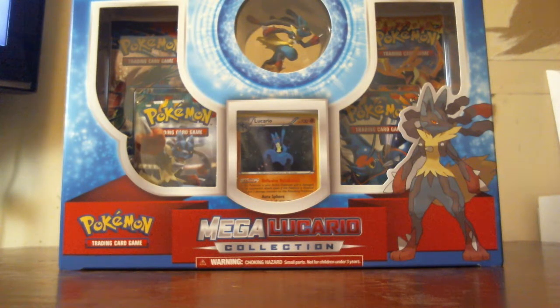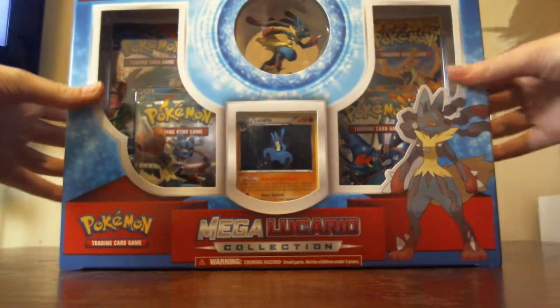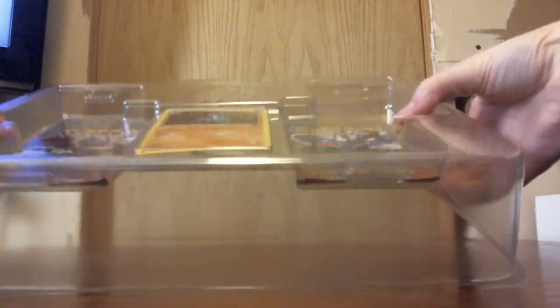Hey everybody, I am back with another video. You all don't know this, but I've opened this one once before and I lost my audio on it completely, so I got another one — because why not, right? We're going to be opening the Mega Lucario collection today. It comes with the fancy figurine and the Lucario promo card, along with two Furious Fists, a Flash Fire, and an X and Y.